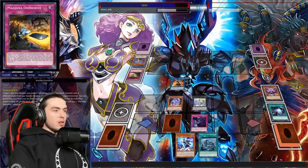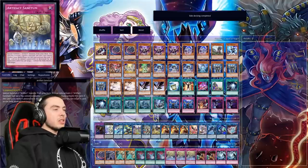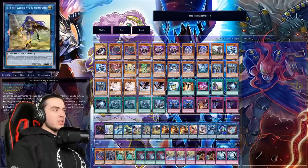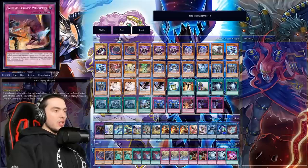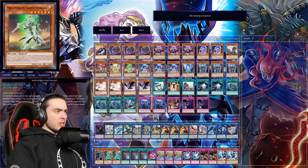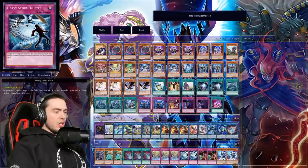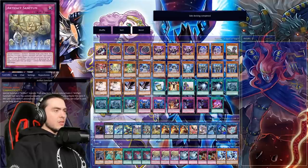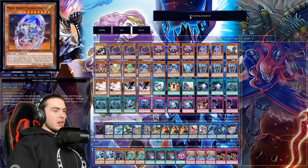I don't think he has anything in the graveyard he can use, though I could be very wrong. We hit him with that, hit him for 2400 without using any effects, and then finally with Morning Star — if he has something, now would be the time. He does have something. Alright — very good. We've managed to take this to a Game 3 situation. I really still don't have a grasp on exactly what he's trying to do. Nibiru I know hurts them for sure.